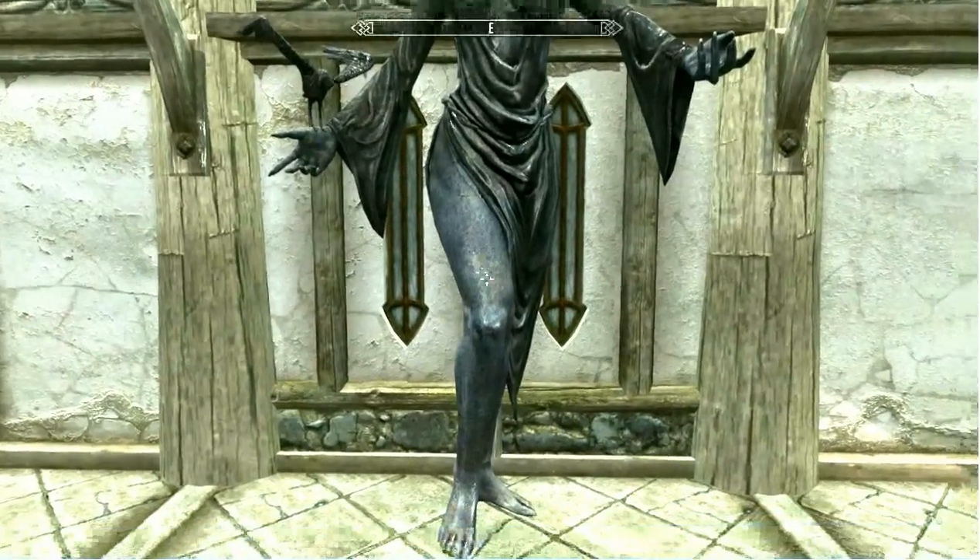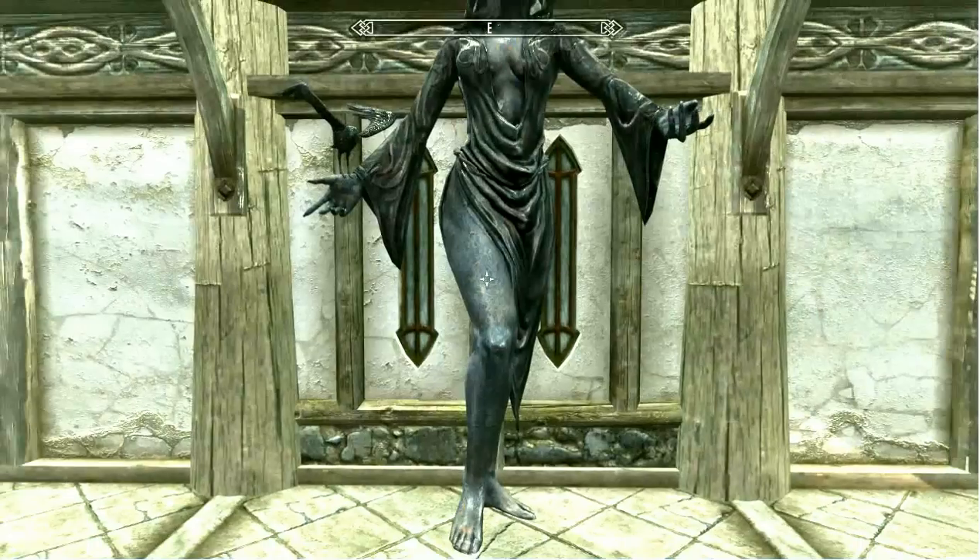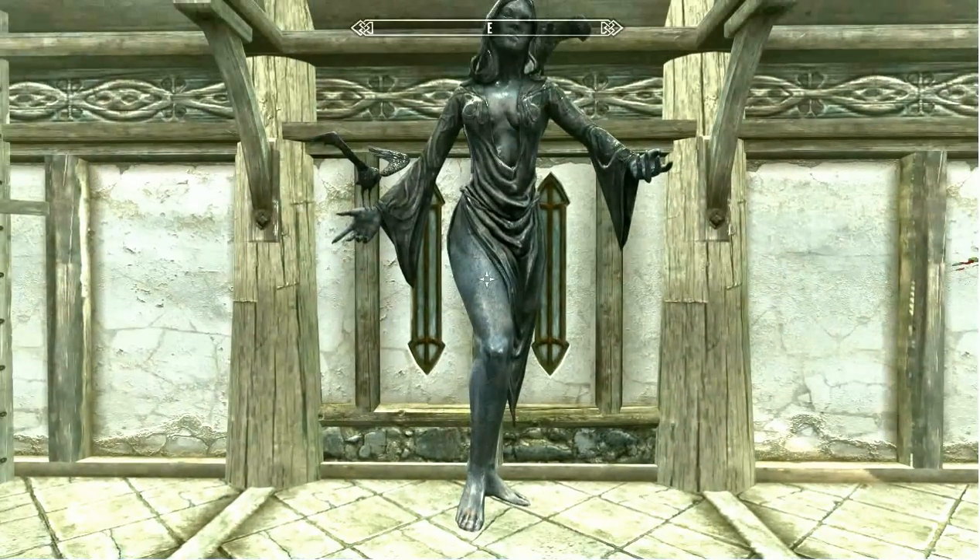Now we're going to exit out of the console, step back, and we can see that our statue is level and it's facing the right direction.